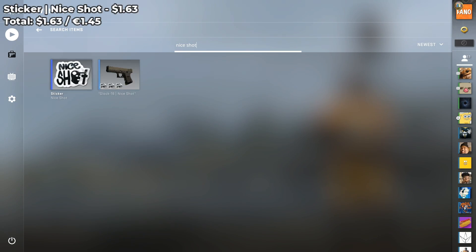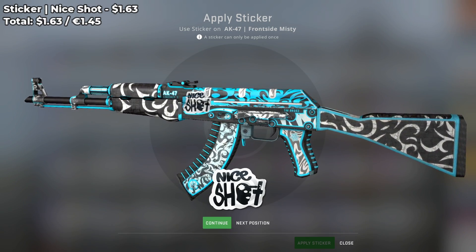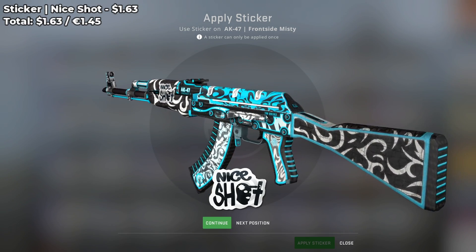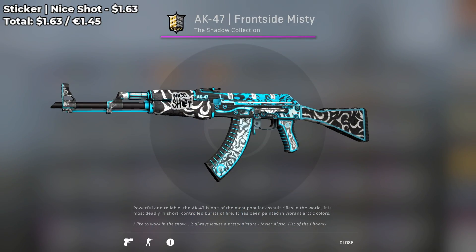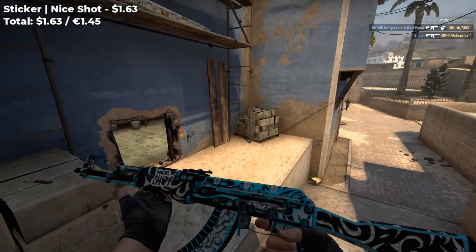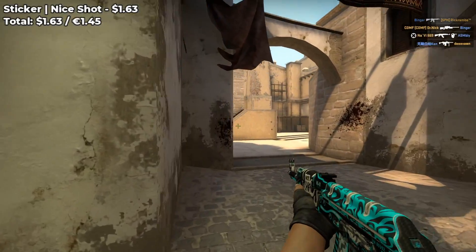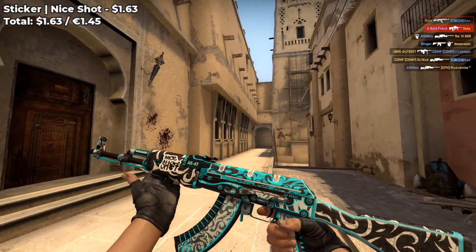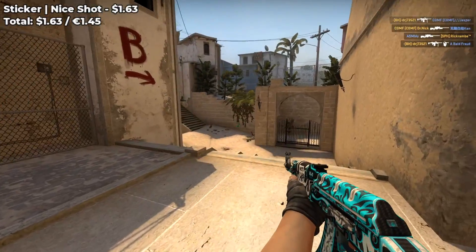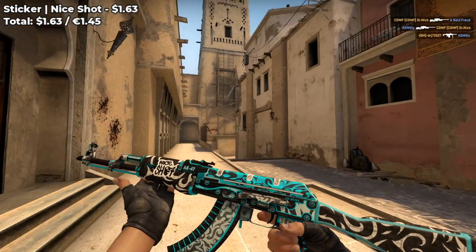Moving on, we have a Nice Shot sticker which costs $1.63 on the Steam Market. Again, you're only going to be purchasing one of them, and you're going to place it in the same location at the front of the AK so that you don't ruin the colors. It will sort of blend in with the black and white graffiti on the front. This is how it looks in-game — it's pretty solid, not the most flashy of combos. It's a pretty pricey sticker, so if you're tight on funds, I don't recommend this combo. But if you have the money to spend, I think this could really make your AK-47 skin look pretty cool, and you can add some insult to injury when you kill somebody with a headshot.